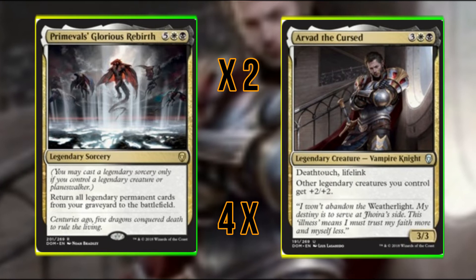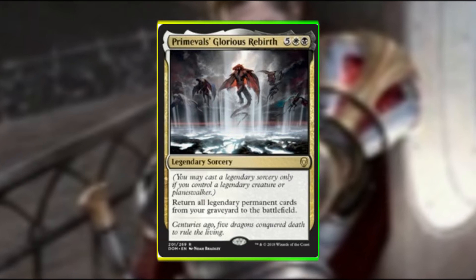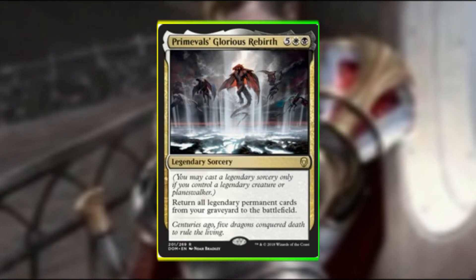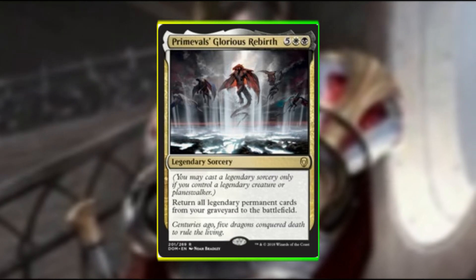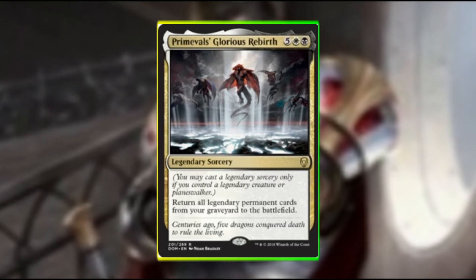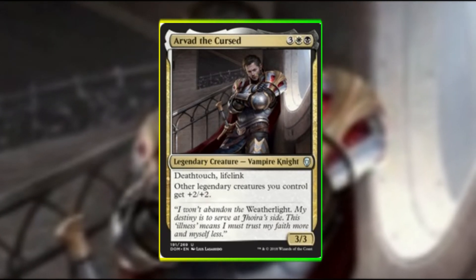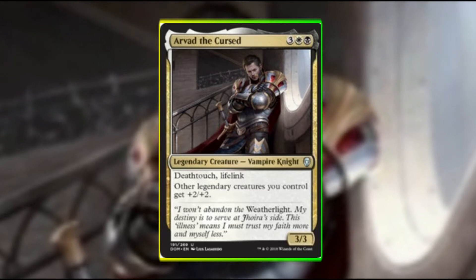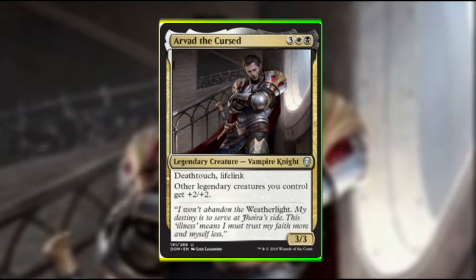As the title describes, this deck is legendary tribal. I've built it around two cards essentially: Primeval's Glorious Rebirth and Arvad the Cursed. Rebirth is an expensive legendary sorcery at 7 mana but it allows us to reanimate all legendary permanents from our graveyard back to the battlefield. Arvad is essentially a superlord for 5 mana — he gives all other legendary creatures +2/+2, and while he is a bit expensive, we do have ways to discount him in the deck.